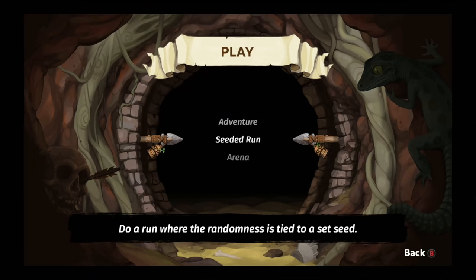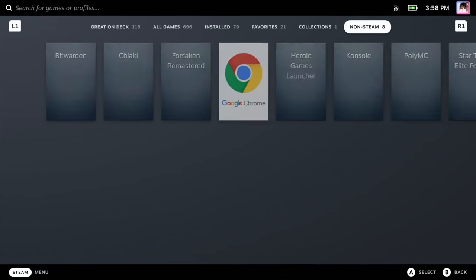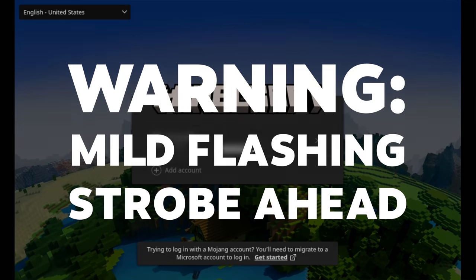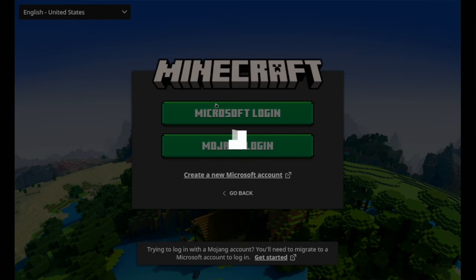GameScope has other issues. You can actually have multiple applications running at once inside of GameMode — a game running, and then a Flatpak you've installed from Desktop Mode in Steam, like Google Chrome or PlexAmp, all simultaneously. But if you have a launcher that spawns another window, something like Minecraft — while Minecraft waits for you to log into your Microsoft account, it'll play an animation in the background. GameScope gets confused by this animation and will frantically switch between the two windows until it settles on the one with the animation playing, even though this isn't the appropriate window.